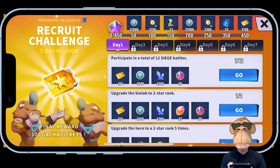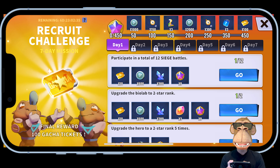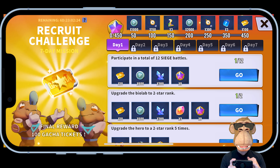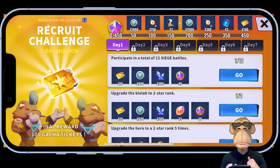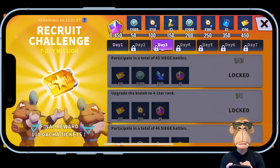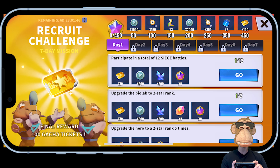There's a seven-day recruit challenge where each day unlocks as you play — for example, participating in 12 siege battles earns you resources useful for upgrading things. You can always come in, see what challenges are available, click 'Go,' and work on them. Even as days progress, you can still complete previous days' challenges since some build on each other with higher siege battle numbers. There are also rewards at the top that you'll collect throughout the game.